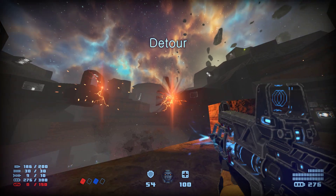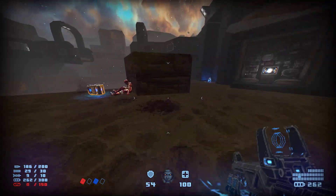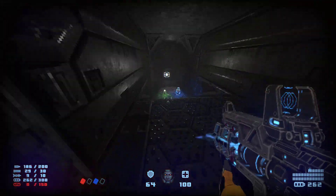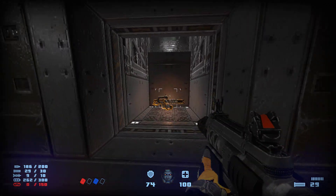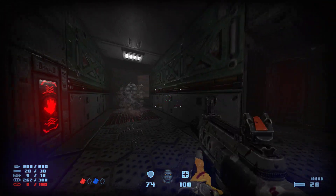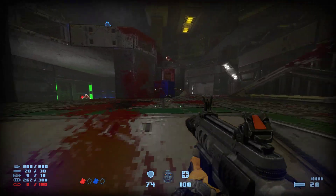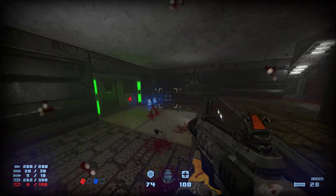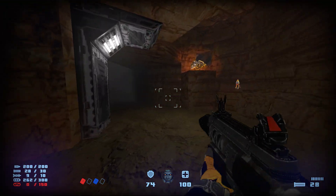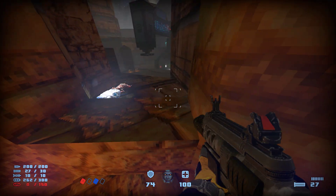Jump to the Skullfish and a bloater. Go through that door, but the next secret is going to be right here — jump on this. Secret minigun. Red key, open that up.